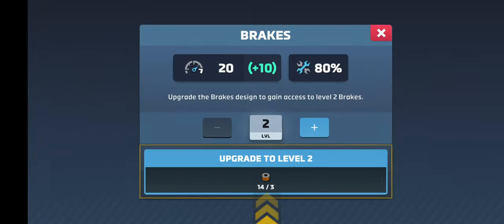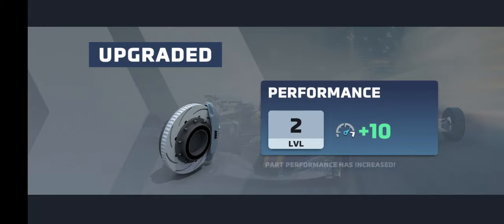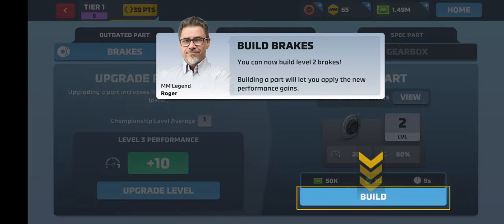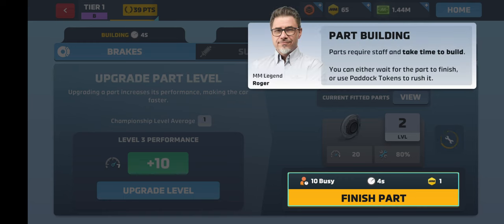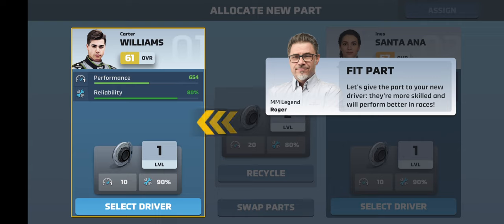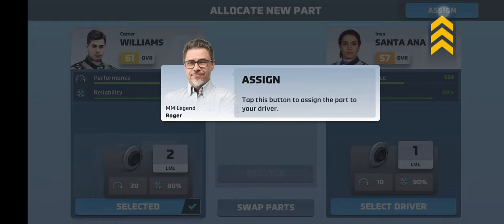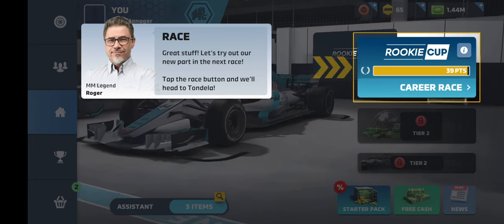Brakes design - let's upgrade it to level two. Upgrading parts is the best way to improve our car. Let's build the brakes now. Parts require staff and take time to build - you can either wait for the part or use paddock tokens to rush it. Let's fit the part. Let's give the part to your new driver - they're more skilled and will perform better. So we'll select Carter and assign. Let's try our new part in the next race - tap the race button and we'll head to Tondela.